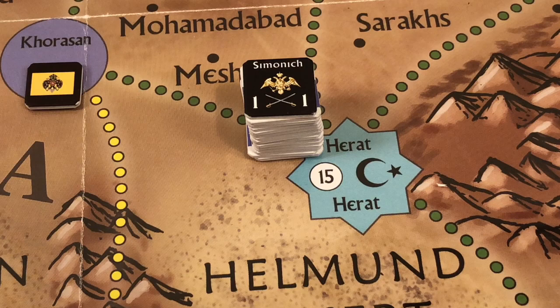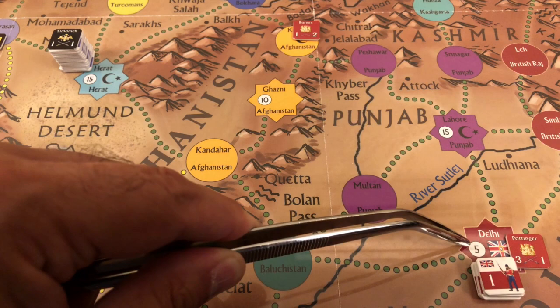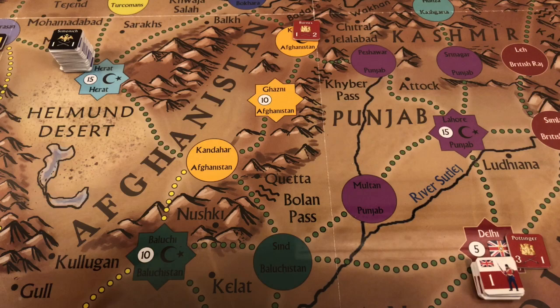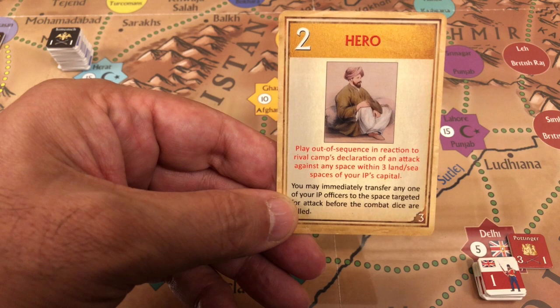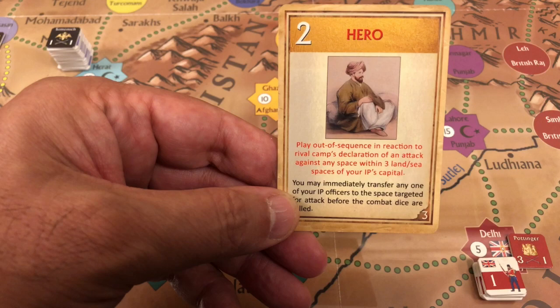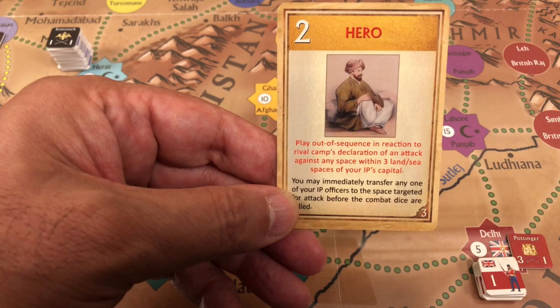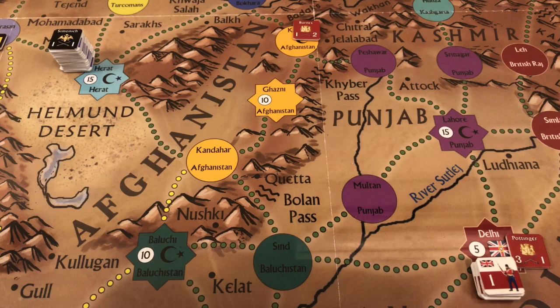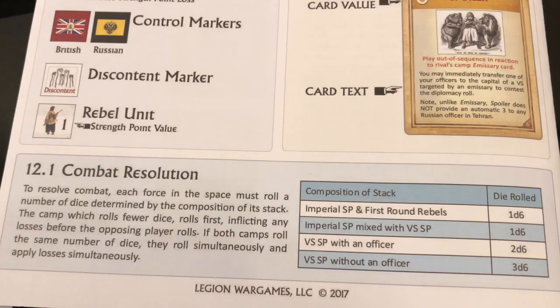Herat doesn't have standing forces like Persia or Afghanistan, but because the Russians are invading, the British now control Herat's forces — 15 strength points in the fortress. Herat is three spaces from Delhi, the British base. The British play their hero card as a reaction card, which can be played if there is an attack three spaces away from the imperial player's capital. This allows them to transfer any one officer to the targeted space. The British transfer Pottinger from Delhi to Herat.